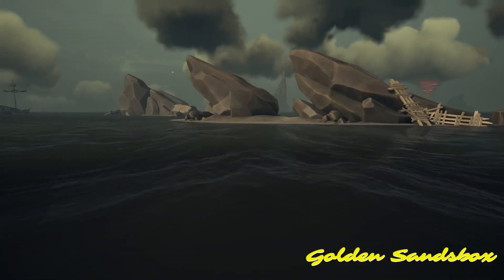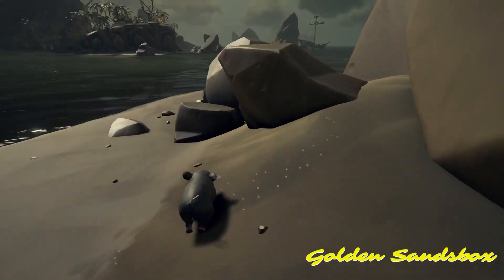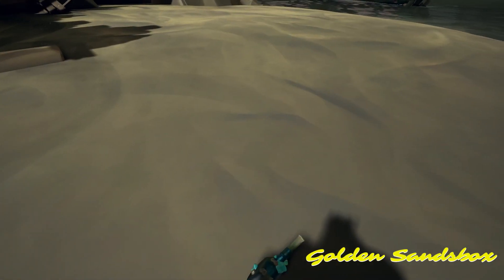Tip number 6: Shipwreck Bay is more than just the main island. Don't forget to check out the little island surrounding it. If you're doing animal voyages, a lot of the animals are usually here, and there's also usually pieces of loot washed ashore as well.